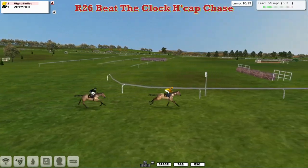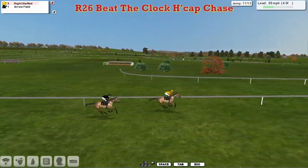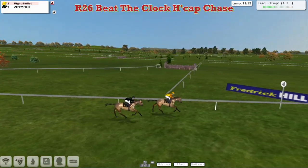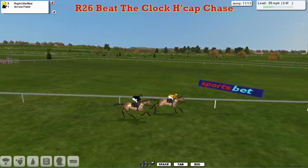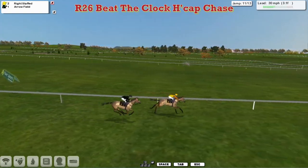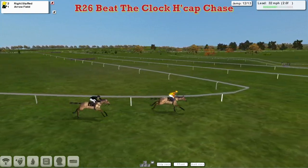With five fences left to go, Wright Stuff in those yellow colours leads from Arrowfield in second. Wright Stuff well clear. Arrowfield has closed a bit for Stu Gray, but Wright Stuff is going well in front — he does balloon that slowly. Arrowfield has moved right up into contention on the outside, but Wright Stuff seems to have a lot left in the tank and is starting to draw clear. It's Wright Stuff from Arrowfield, with three fences left to travel. Three lengths clear — he's going the better and drawing clear for Obi-Wan.